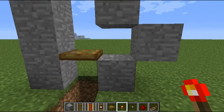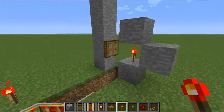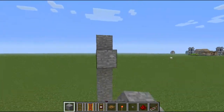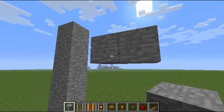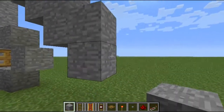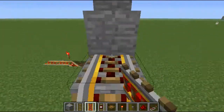Then you want to build this shape, place redstone torches there and there so it looks like that. Go to the top, go here, and then bring it out and just make a staircase for the rails to get up to the reloading bay.